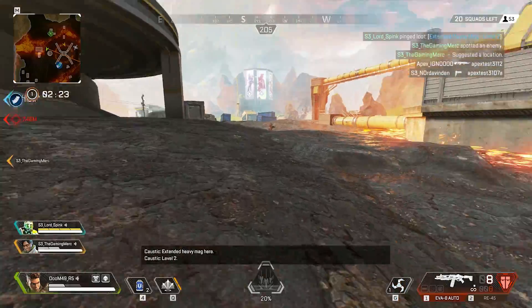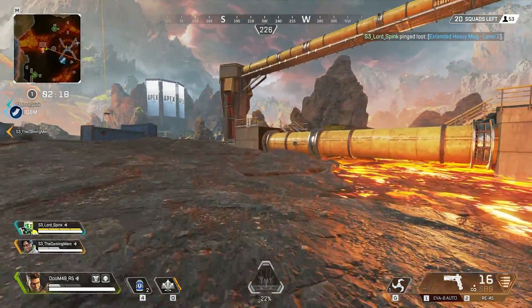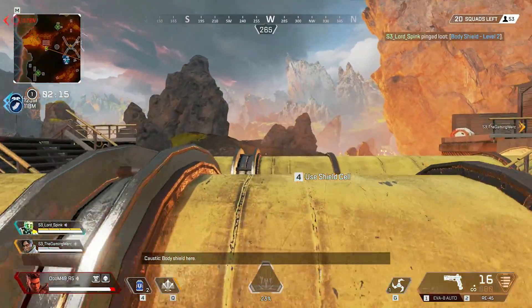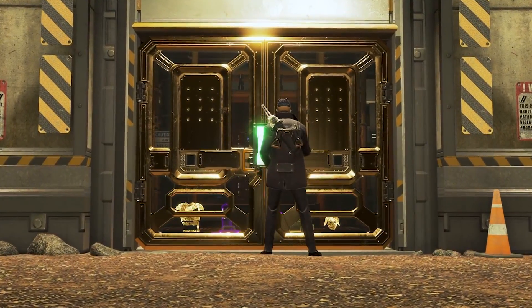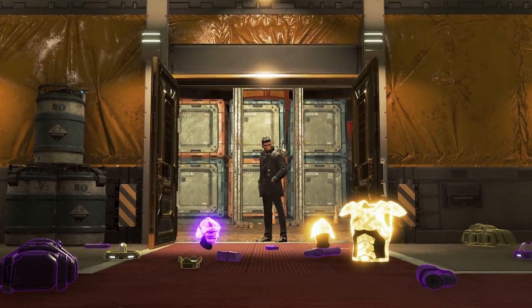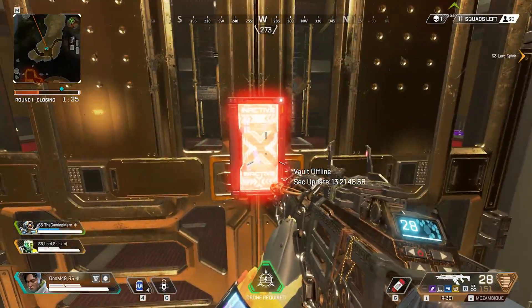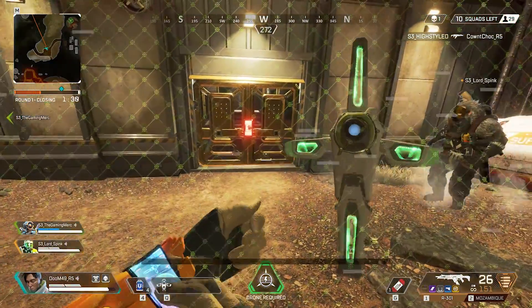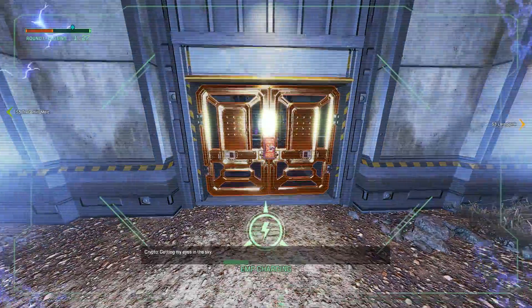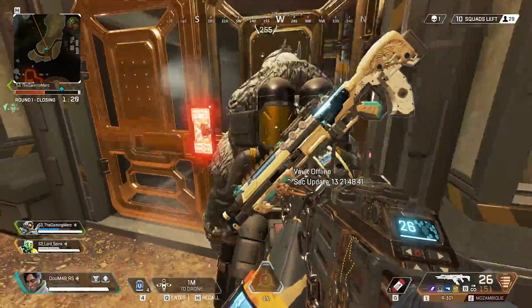The devs told us there's actually an update that would let you open these rooms. When you play Apex Legends there's a way to open them. In the trailer they showed Crypto opening the door and having access to all that loot, so we figured maybe Crypto's drone was the key. When we tried it, it didn't work — the door still seemed to be locked.